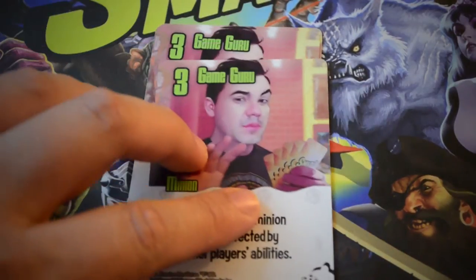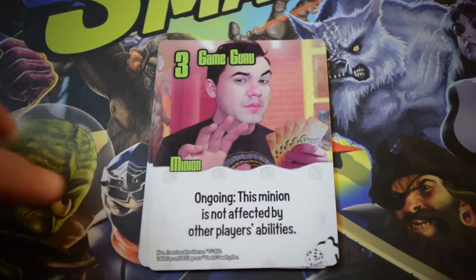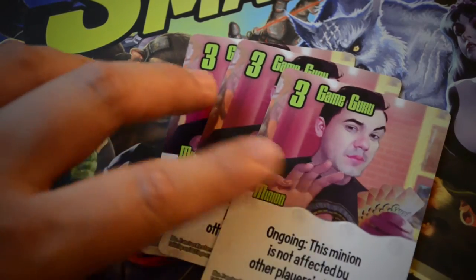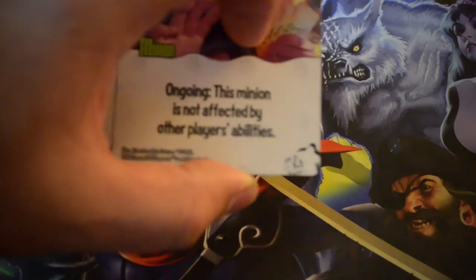Next up, we have three copies of the level-three ability called the Game Guru. This minion has an ongoing effect: this minion is not affected by other players' abilities. So it's a pretty solid three-power minion to go on bases, and it's going to be protected basically from other players' abilities, which is nice.